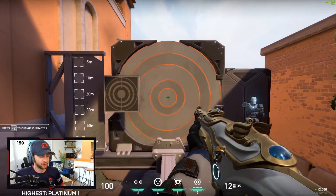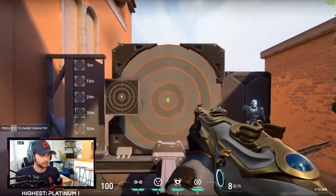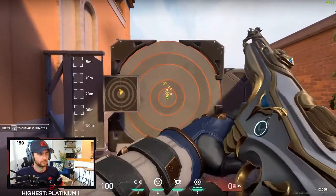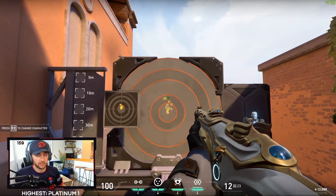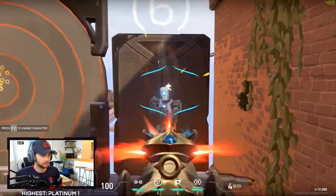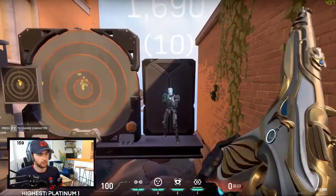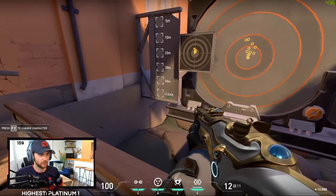Next weapon is the Guardian, and this is an interesting one to look at from a hip fire versus ADS point of view. On hip fire you can see a lot of vertical recoil similar to that of the Phantom, so you'd want to be pulling down. However the left and right are random — they seem to jump in whenever they like — and you get a lot of bloom especially in ADS.